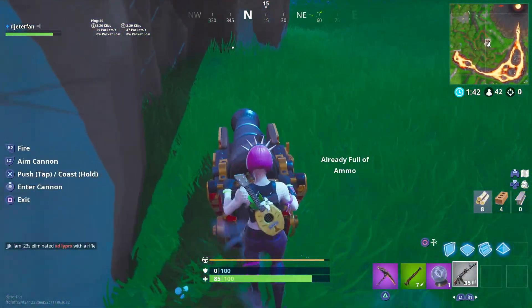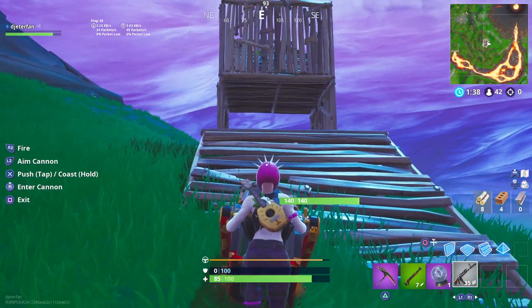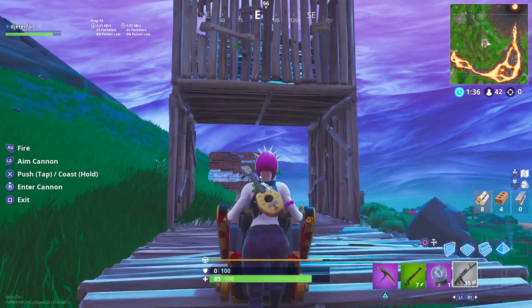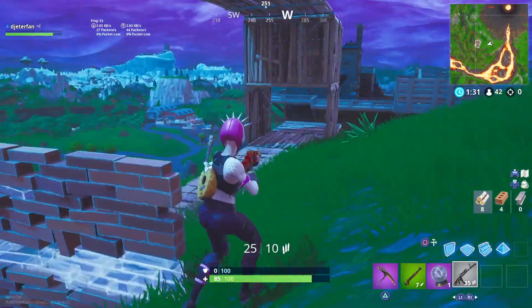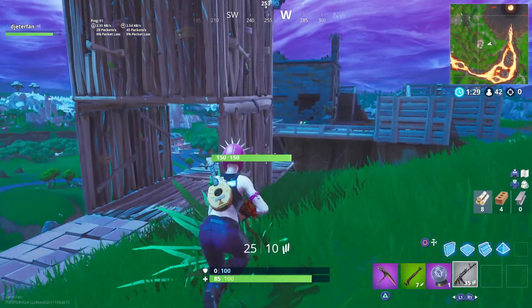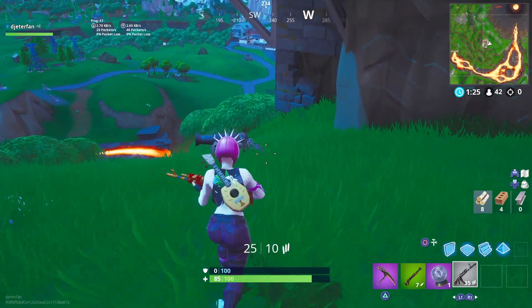Keep in mind, if you run out of materials, you could actually start shooting yourself at the pirate camp right behind you. All you'll need to do is blast yourself through these different structures or even the buildings located right behind you to complete this challenge. Hopefully this helped — be sure to drop a like down below, and I'll catch you guys in the next Fortnite guide.